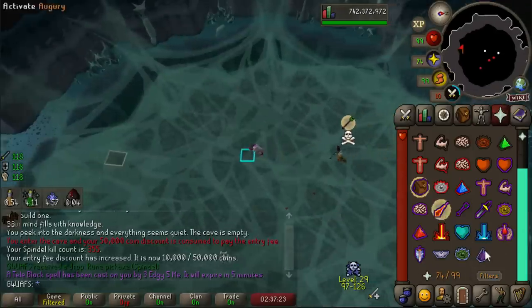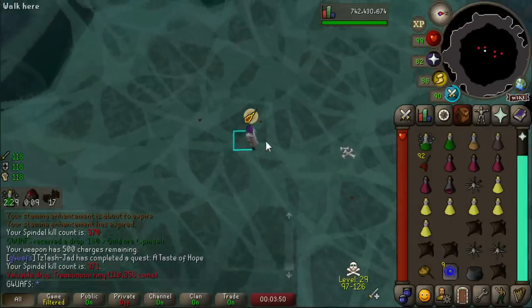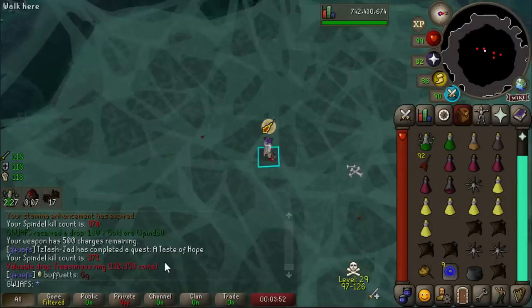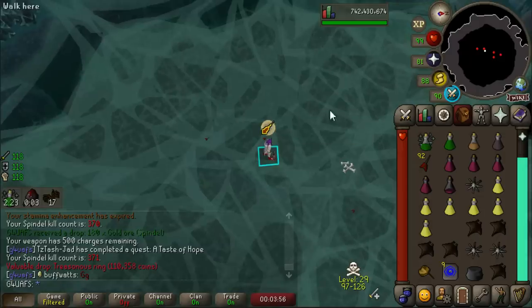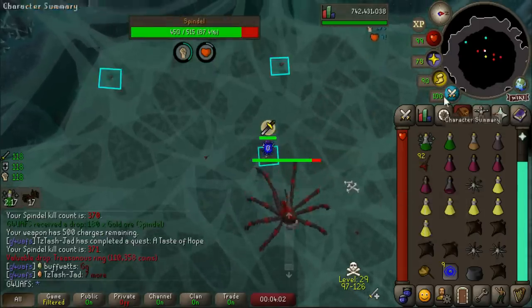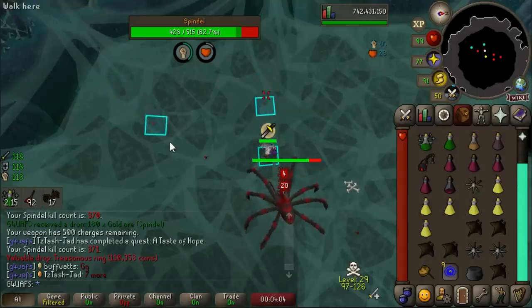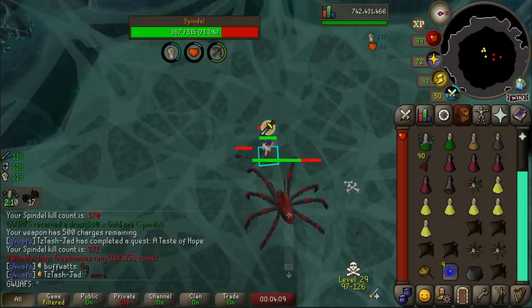I've been here for one kill, and I literally didn't even notice I got a drop for like five seconds. We just got a Treasonous Ring, which doesn't even show up in the clan broadcast because I've gotten a Treasonous Ring before and it's worth 100k. I don't think it was worth much more before the Wildy Boss update came out, but man, that's crazy - 100k. It is a pretty useless item to be fair.